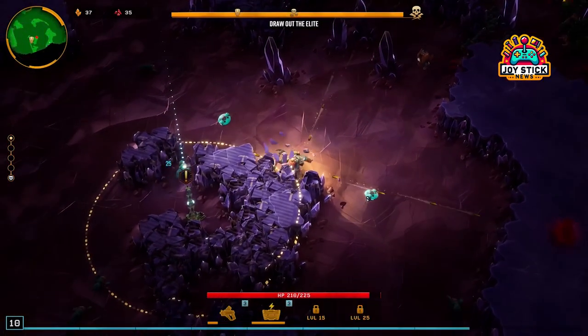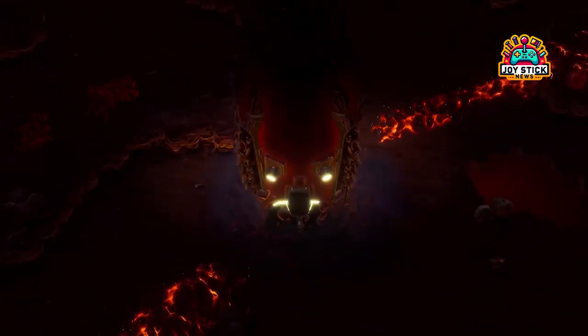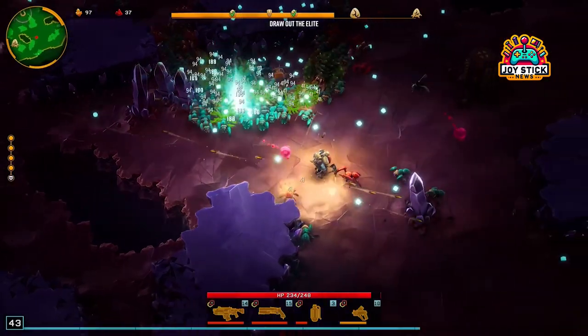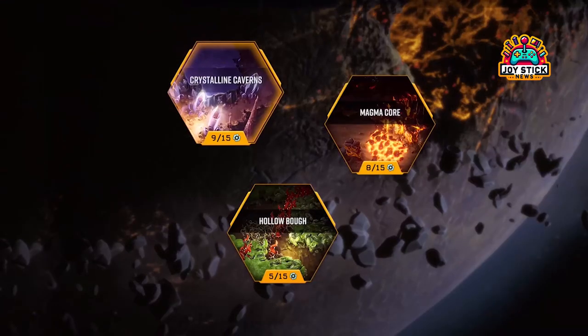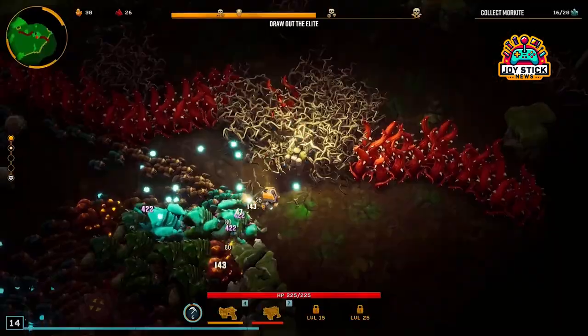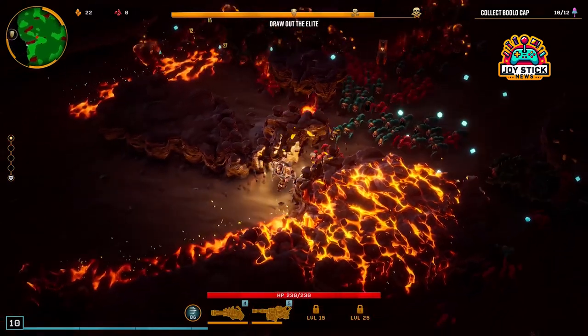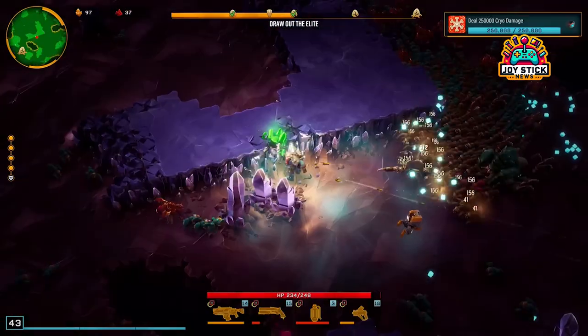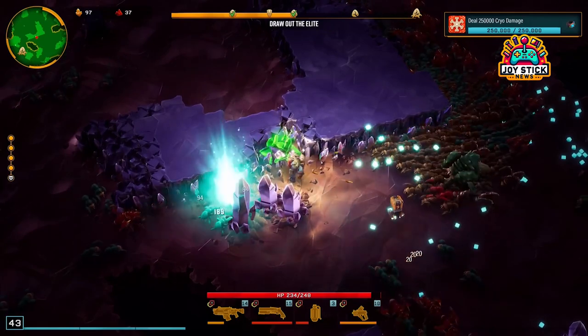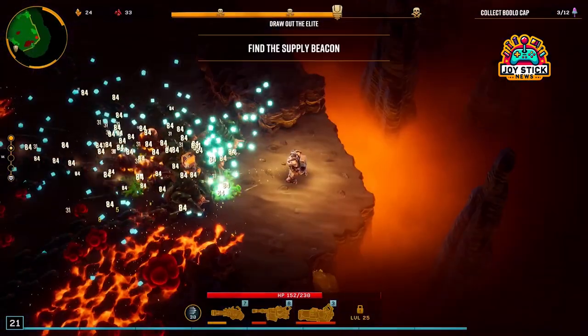Adapting your arsenal. While these weapons are my top picks, remember that Deep Rock Galactic: Survivor is all about versatility and adaptation. The best loadout is the one that suits your play style and complements your team's strategy. The Cryo Grenade and Jury Rigged Boomstick have their moments to shine, especially in close quarters or when you need to make a quick escape. And the Zhukov NUK-17, with the right overclocking, can turn into a bug-shredding machine gun that fires in all directions.